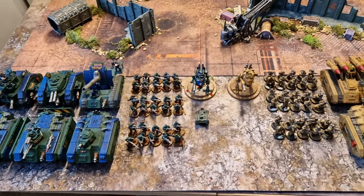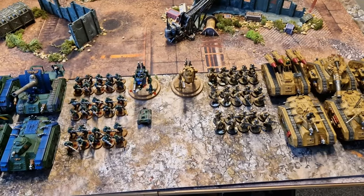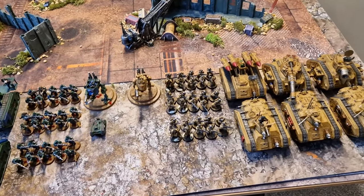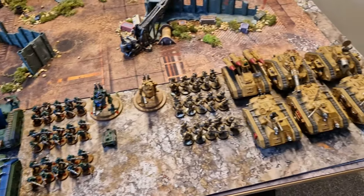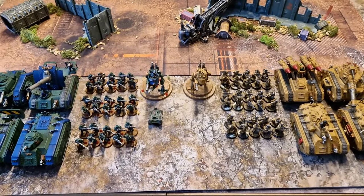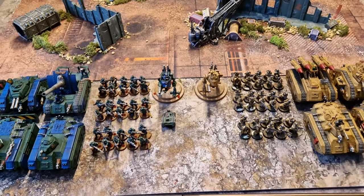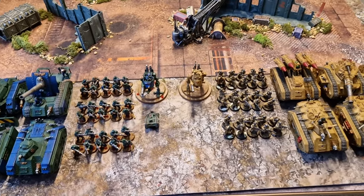The reason I went with this style of army with two distinct colour schemes is, firstly, Adepticon has a lot of soft score for things like fluff and theming around your army. The theme for my army was a joint task force with exactly 1,000 points spent on Mordians and 1,000 points spent on Steel Legion. Another reason — and honestly the number one reason — was the team tournament. I wasn't just there for the singles; I was also taking part in the big team tournament, which consists of five doubles games.